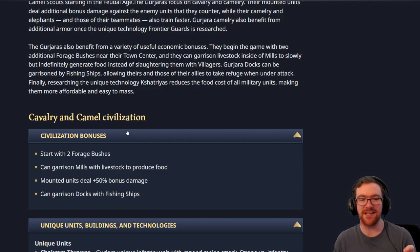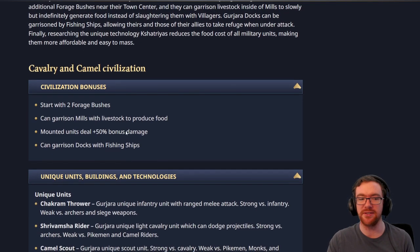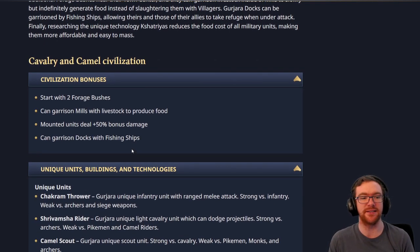So we'll be looking at your Camels doing bonus damage. Is there any other unit that does bonus damage? Cavalry Archers with Parthian Tactics would do bonus damage. I think it's pretty cool — we'll have to see how much bonus damage it is to see if it's balanced. There aren't that many mounted units that do bonus damage, so it might be fine.